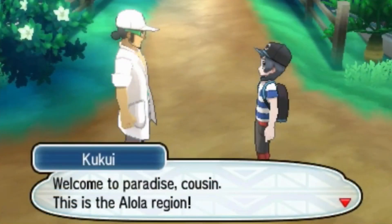At 22 seconds into the trailer, a man named Kukui greets you and addresses you as cousin. This man is likely a family member who plays some significant role in the game. He also appears to be either a professor himself or some sort of assistant to the professor, if his white lab coat is anything to judge by. Moreover, the Kukui nut tree is a tree native to Hawaii, and given that all professors in past games have been named after trees, there's no doubt he's at least connected to the professor.